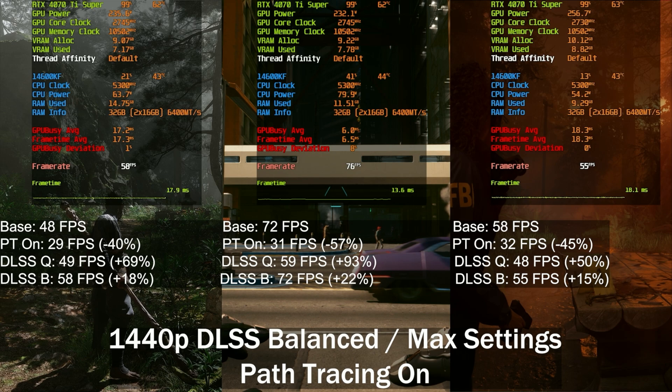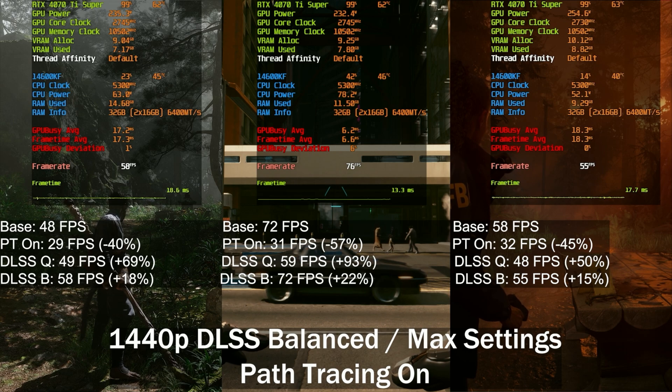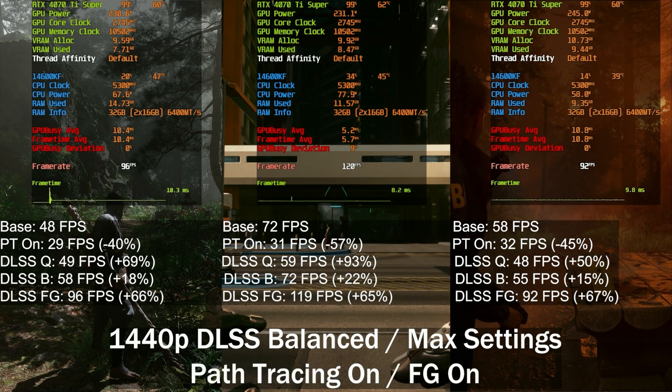The base frame rate in BlackMyth Wukong is lower than the rest because it already has ray tracing enabled — software ray tracing. The other games have no ray tracing in the base. With BlackMyth Wukong, I just maxed out all the settings and that's what we got.